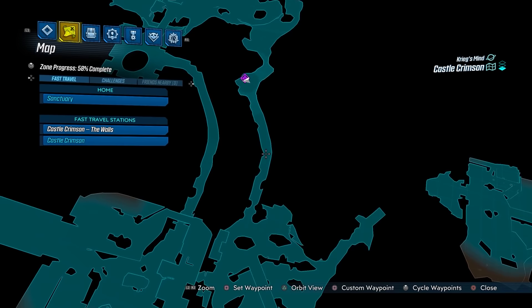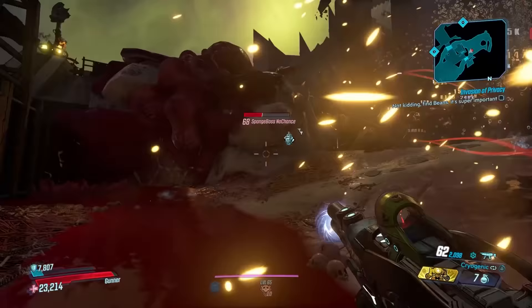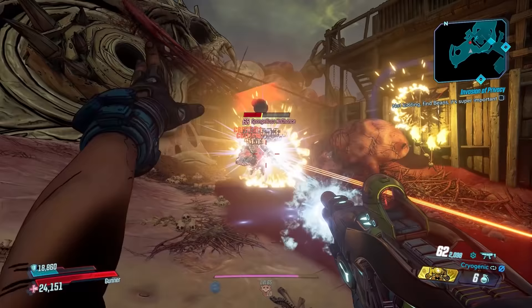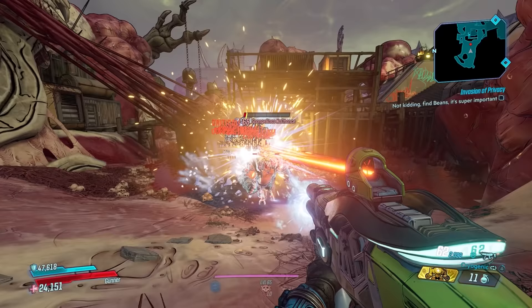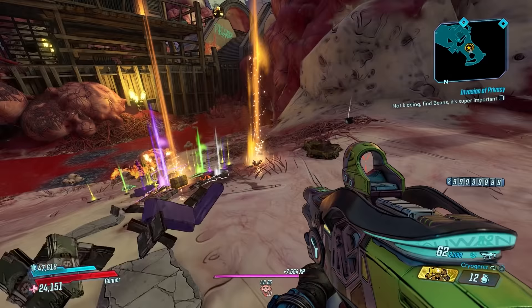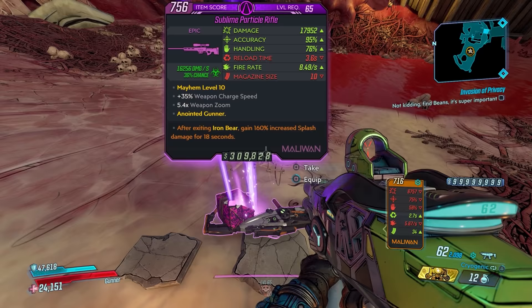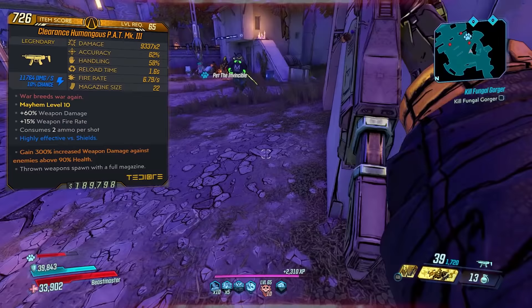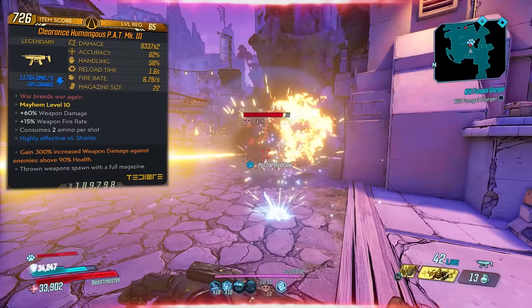Sponge Boss is tough — bring a good fire weapon and ways to keep your health up because he is literally a bullet sponge. This footage is from my Mozerker 5.0 build with a level 65 Flipper and Minesweeper, and it's still challenging to kill him. I managed to get this on my very first run. Sponge Boss is also a decent source for other world drop legendary items from this DLC as well as cosmetic items. Stats at Mayhem 10 level 65: 9,307 times two damage, 62 accuracy, 58 handling, reload time of 1.6 seconds, fire rate of 6.79 shots per second, mag size of 22.